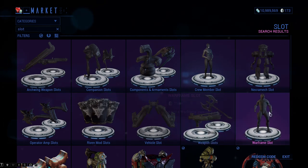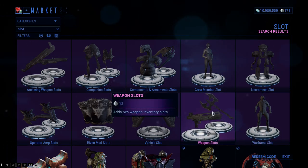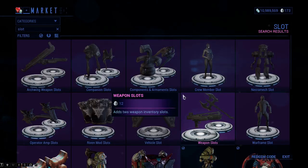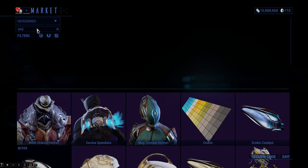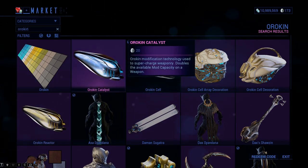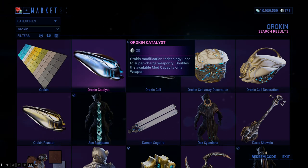That leaves you with literally 18 platinum left, which I would save up until I have the option of purchasing an Orokin Reactor or Catalyst. If you search up Orokin, we have the Orokin Catalyst and Reactor right here — they increase and double the mod capacity of weapons and Warframes correspondingly. These are another great purchase; they do cost 20 platinum, which you're not going to be able to purchase just yet.